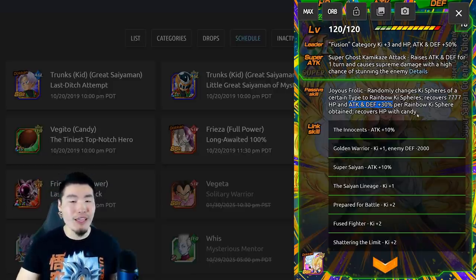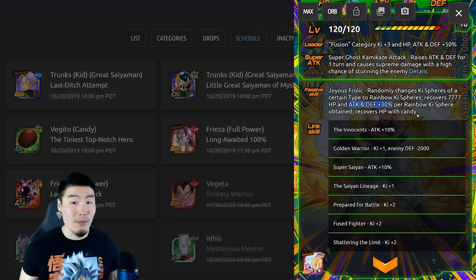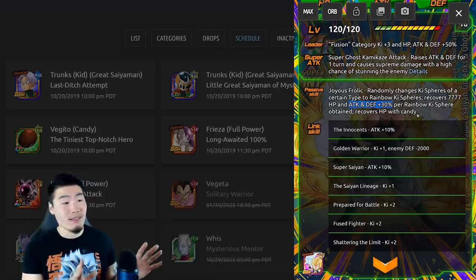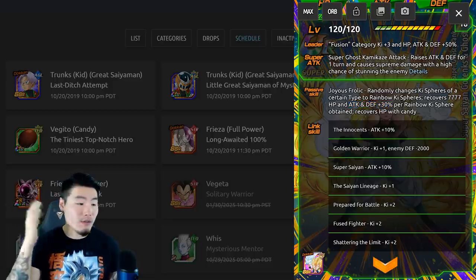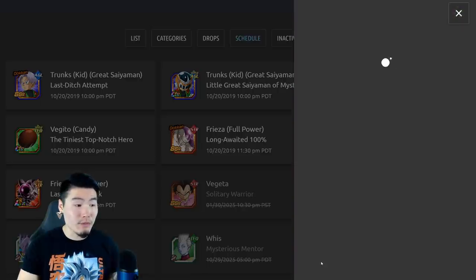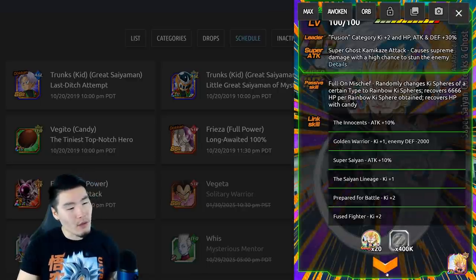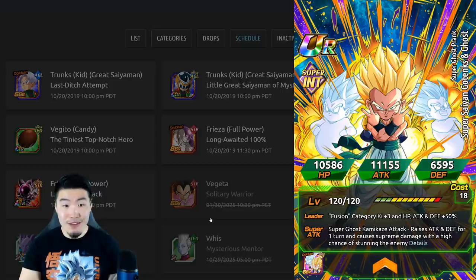I was really hoping he would be a support for fusions because fusions really needs more good supports, but I'm okay with this — he's still an amazing healer, a great stunner, and now he can actually do some damage with those rainbow spheres. His links are Innocent, Golden Warrior, Super Saiyan, Saiyan Lineage, Prepare for Battle, Fuse Fighter, and Shattering the Limit — I think Shattering the Limit is new. Overall the Ghost Tanks are pretty freaking solid.